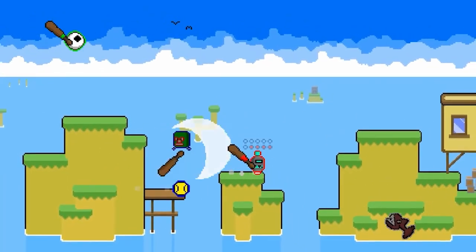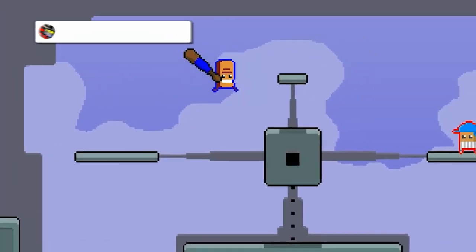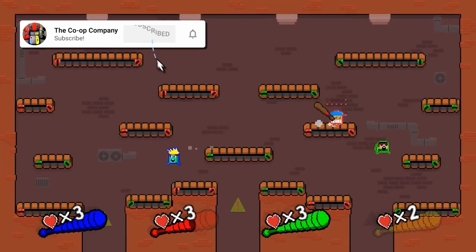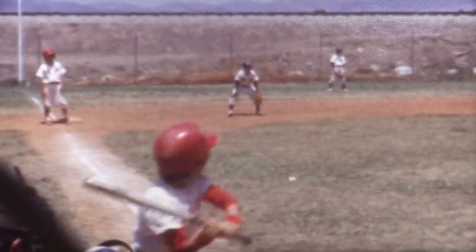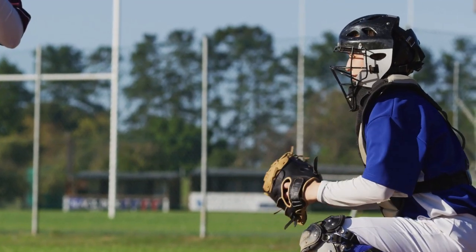There are few actions to perform, from dashing and jumping to swinging your bat and charging your swing. This makes the game easy to pick up but tricky to master, so getting the timing right on a fully powered swing and hearing the thwack as the bat hits your enemy is incredibly satisfying.